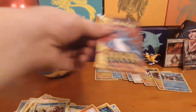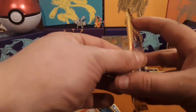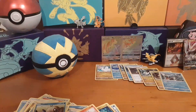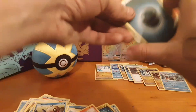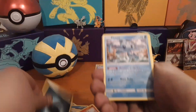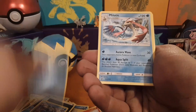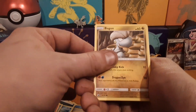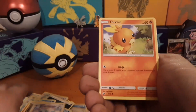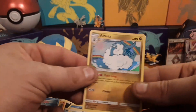Alright guys, come on Salamence, Mew — I know I covered you up but bless this pack, let's get the gold card please. Dark Energy, Croconaw, Melodic, Wishiwashi, Charmander, Bagon, Swablu, Torchic, Torchic. Reverse is a Croconaw and the rare is another Altaria.